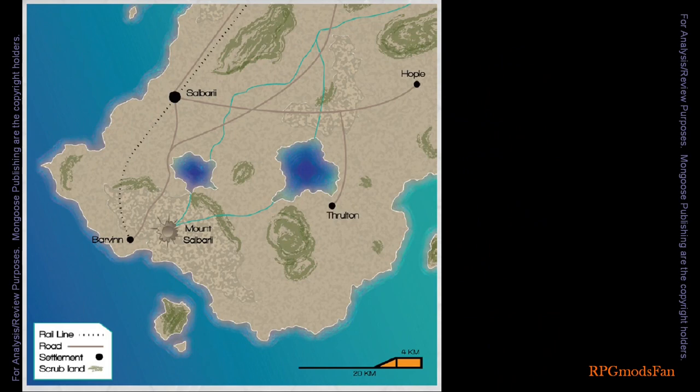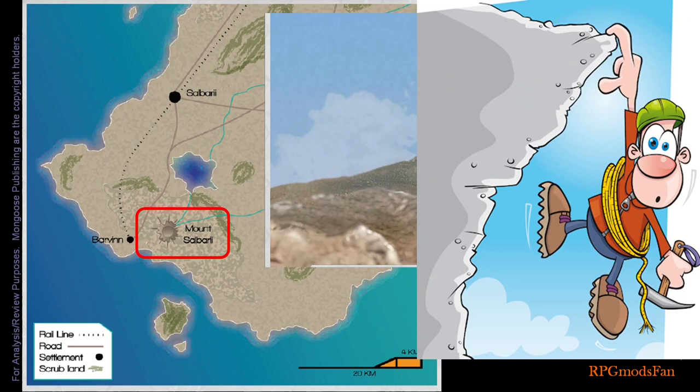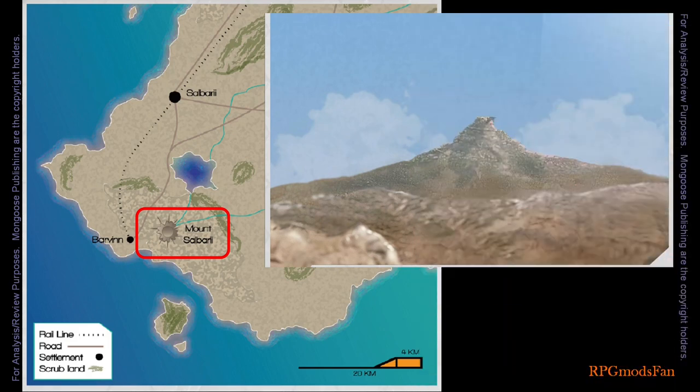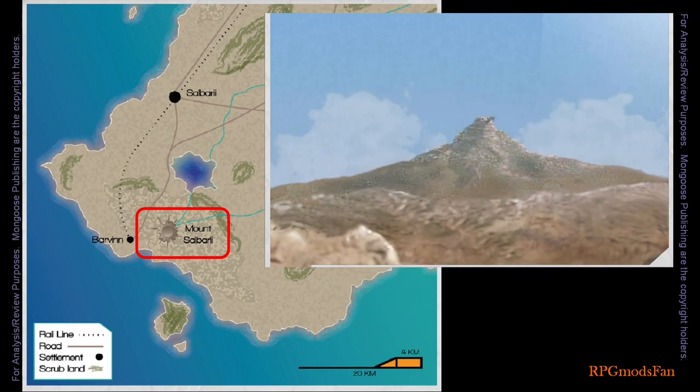The next task for the travellers is to climb Mount Salbury Eye. The mountain is a little over 1,500 meters above sea level. Due to the already thin atmosphere, climbing it will be challenging, with the danger of altitude sickness and the very real possibility of a few travellers perishing. The adventure splits the climb into seven subsections and is basically a rock climbing simulation. Three quarters of the way up, the travellers will find the grisly remains of two mountain climbers. Overall, players will find the whole mountain climbing section of the adventure to be long, tedious, and not fun.